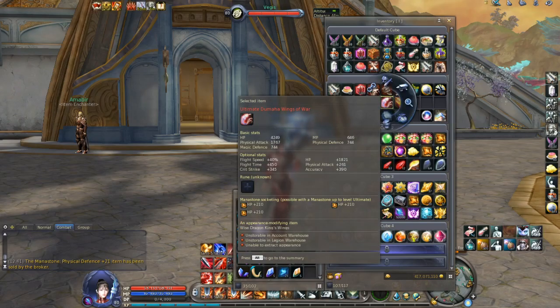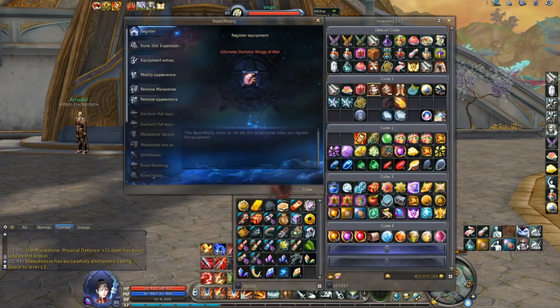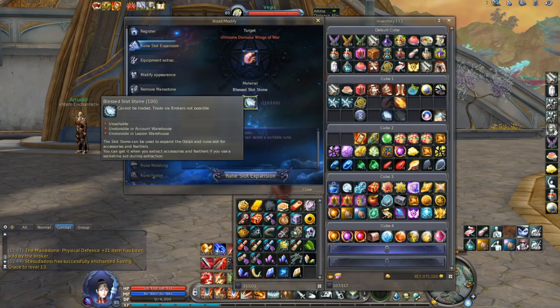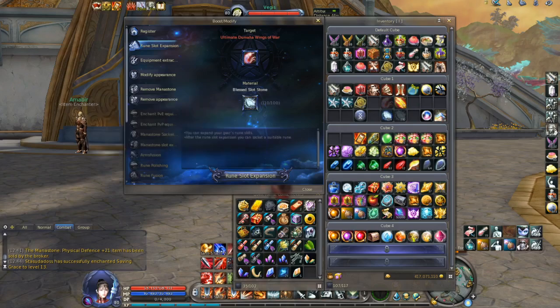Let's try to do that with Wings first. You need to go here on the main menu for that part of the gear — rune slot expansion — and as you can see you will need 100 blessed slot stones. I already have these stones but let me show you how to get them.